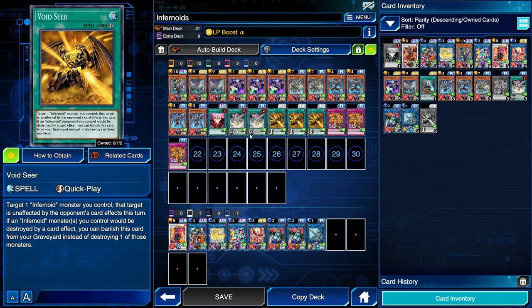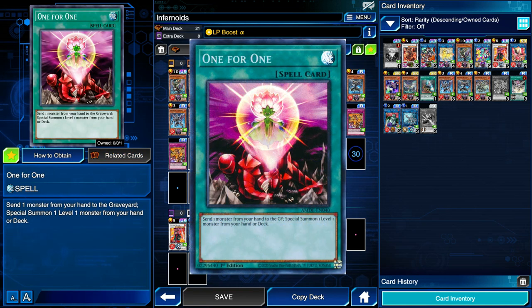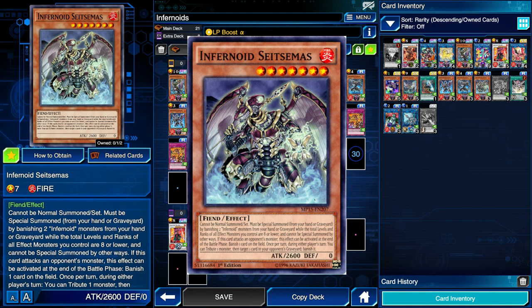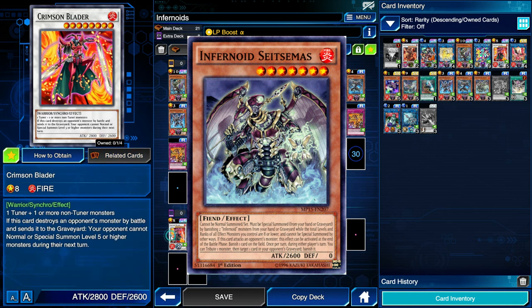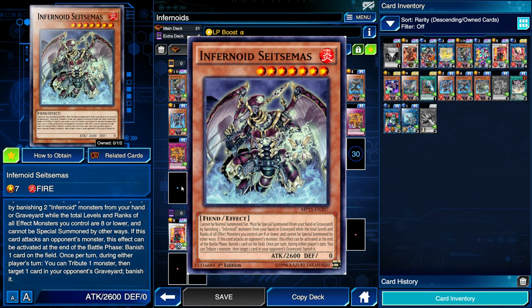Void Seer is also good to send from hand to activate Void Feast, and from the graveyard it can substitute for an Infernoid monster being destroyed by a card effect. Even with all these Void spell/traps, we also play One for One: send a monster from hand to graveyard to special summon a level 1 from hand or deck — that level 1 being Infernoid Decatron, which sends one of your boss monsters to interrupt the opponent. The level 7 Infernoid Satesemis is included mainly as synchro material for Crimson Blader and to satisfy the two-banish summon requirement.